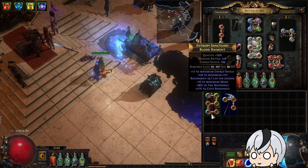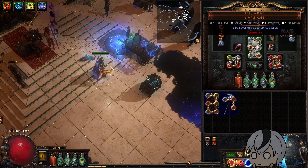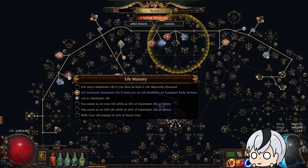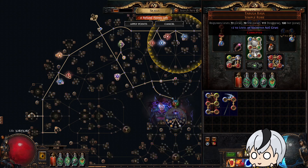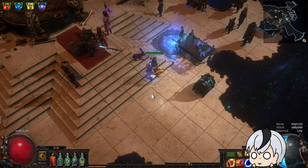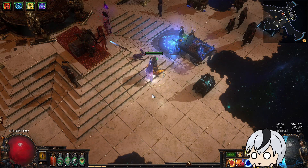Then I got a plus two Tabula, replacing the old chest, and a plus one amulet. A nice thing this league is a mastery that gives 15% life if you wear an armor with no life modifiers — Tabula Rasa fits the bill perfectly, which incentivizes players to use Tabula more. With this setup, I could do most map mods so I don't have to worry about wasting resources re-rolling maps or throwing maps away.